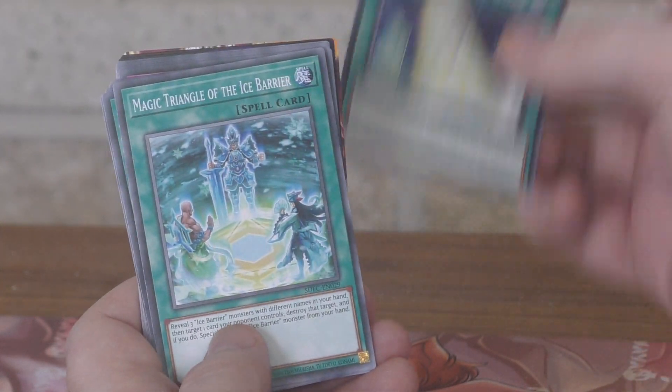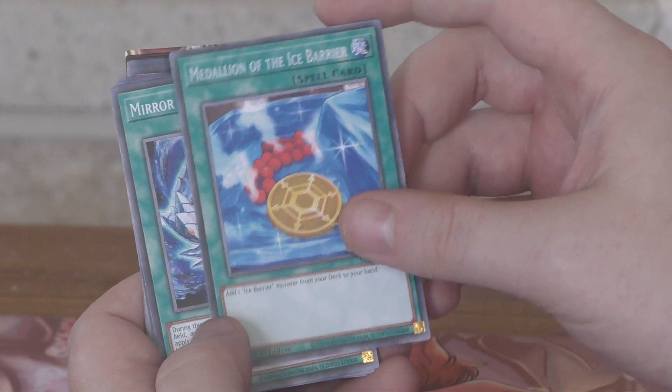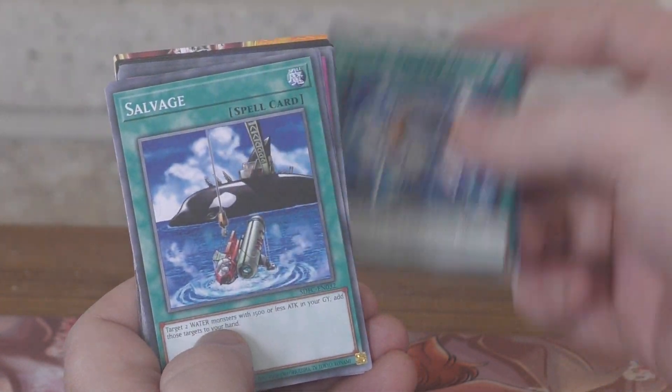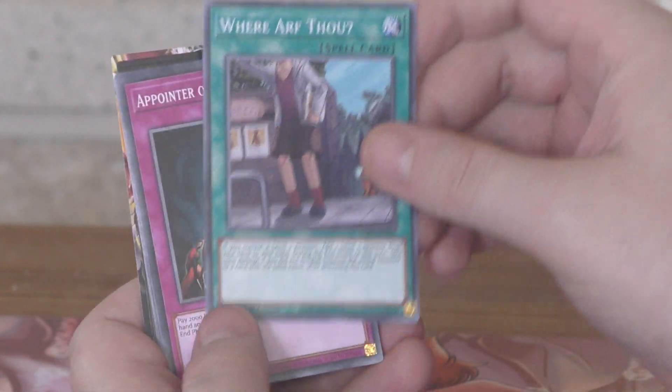On to the Spells: Freezing Chains of the Ice Barrier, Magic Triangle of the Ice Barrier, Medallion of the Ice Barrier, we've got Murr of the Ice Barrier, we've got Salvage, we've got Surface, we're into Avarice.